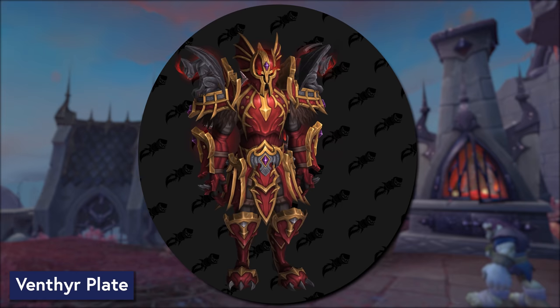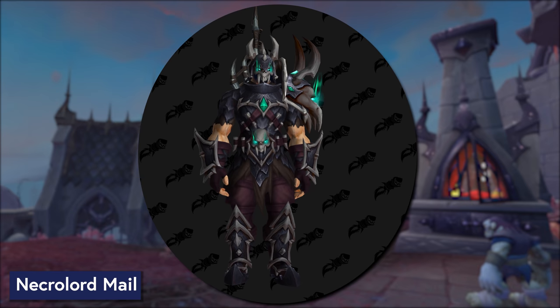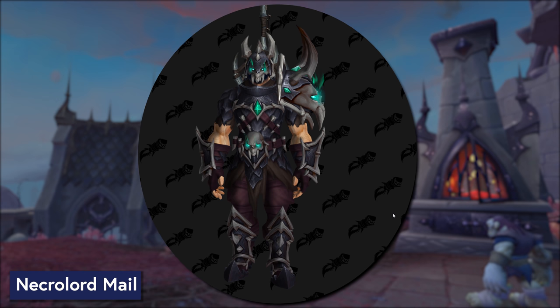If it is a hunter or a shaman character that you're thinking of, this is your Kyrian set. If they join the Necrolords, that character is going to get to wear this. I love the asymmetry here — asymmetrical shoulders, particularly with a very large skull on just one side, is very much a hunter thing. Shamans as well, but hunter transmog is the thing that comes to mind when I look at this set.